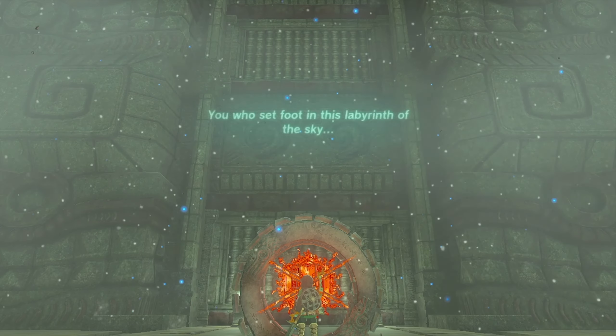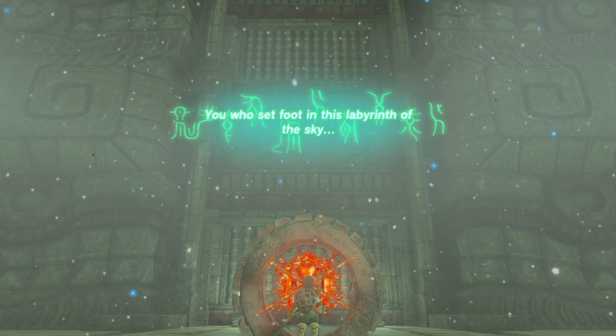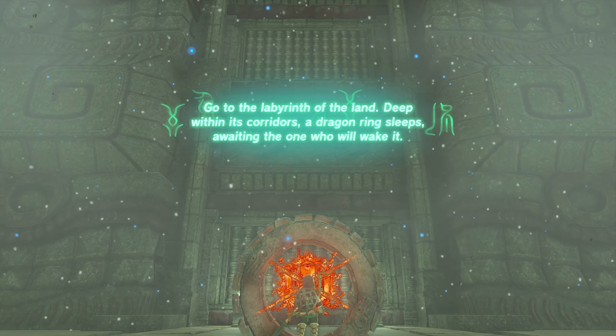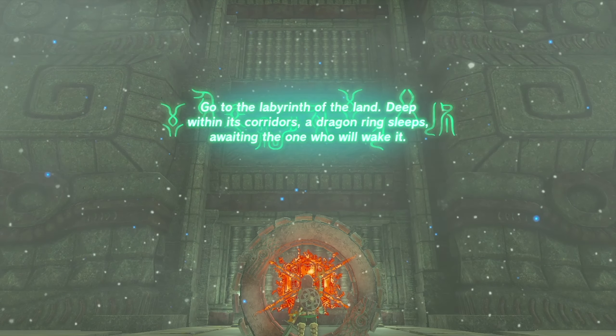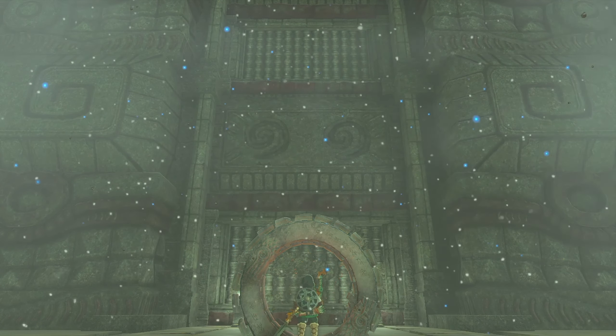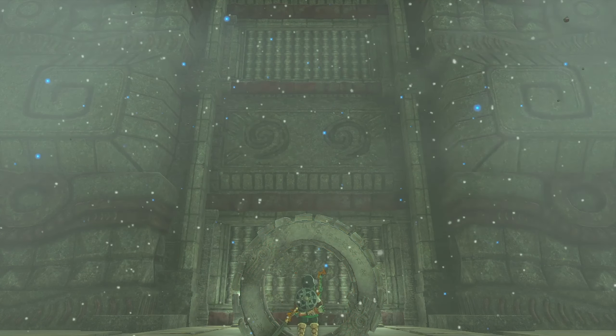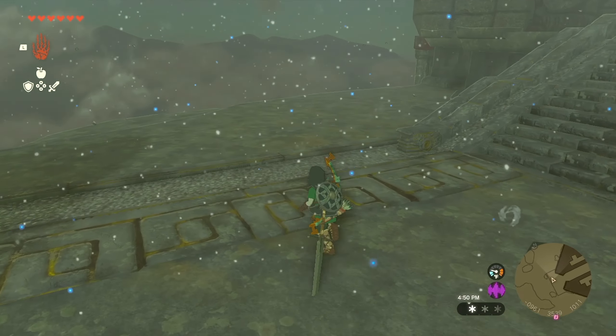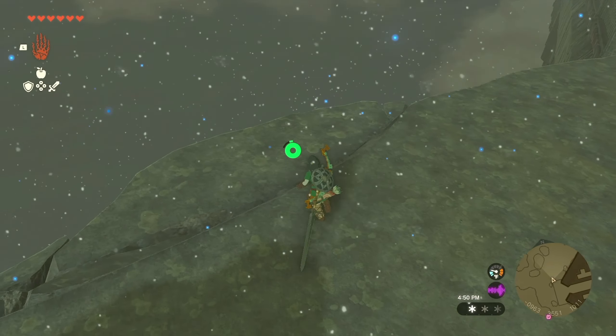We're getting denied. The message says: 'You who set foot in this labyrinth of the sky - go to the labyrinth of the land. Deep within its corridors a dragon ring sleeps awaiting the one who will wake it.' So we need to go to the labyrinth of the land. It's like anti-gravity up here. Maybe it's below us - let's check it out.